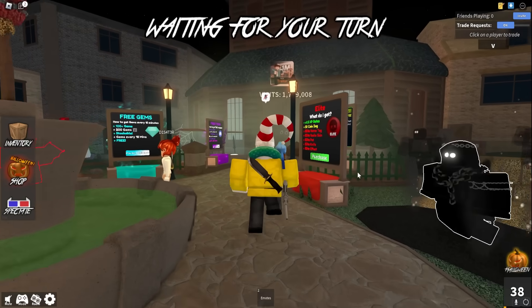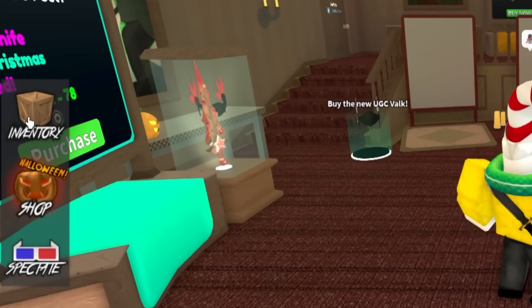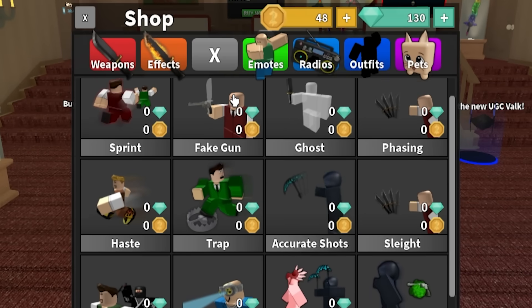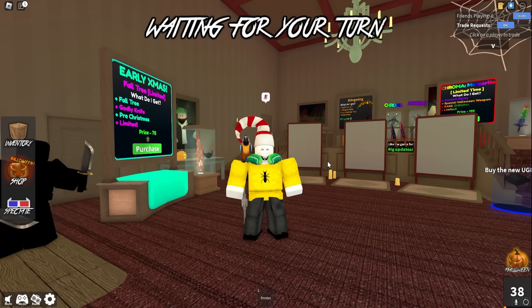All right guys, check it out. We are on this new modded MM2 called Dreamy's MM2. This is where I did the traitor video and the medic video. If I go ahead and click Shop, then click Powers and scroll down to Boom — Fake Drop. It causes paranoia to innocents by tricking them with a fake gun drop. This is going to be really interesting because I've never used this before, so I have no idea how it's actually going to work.